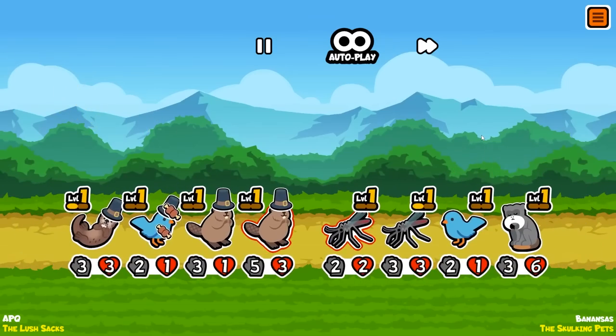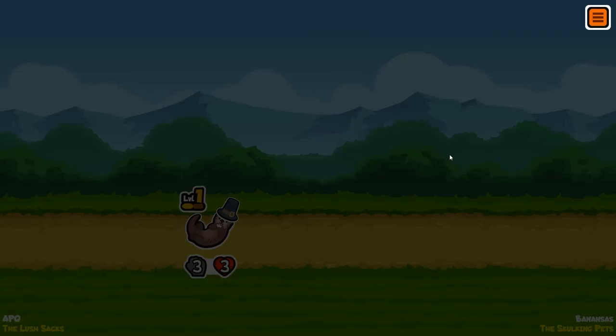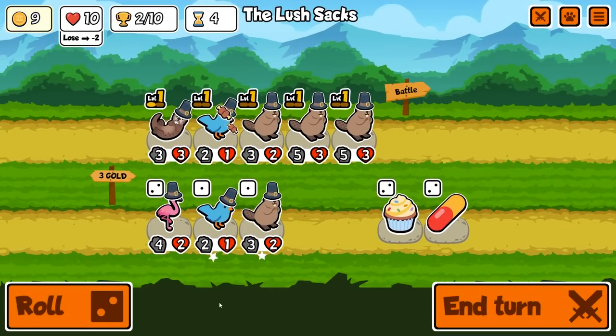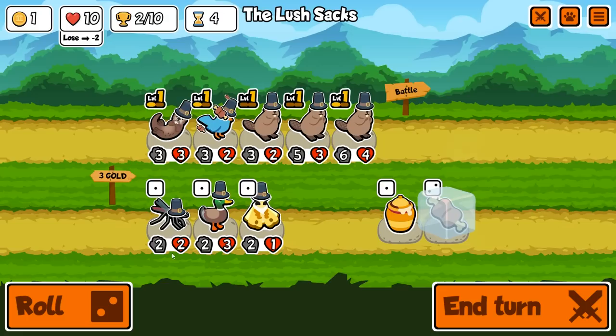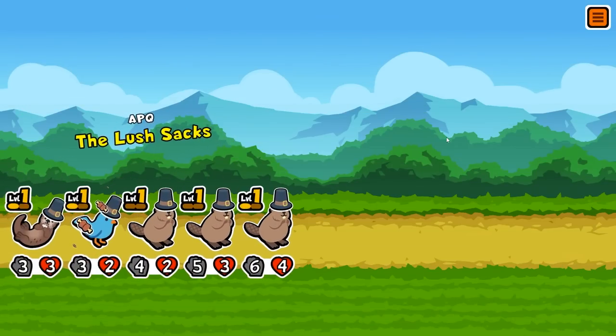Almost a level two otter. Find some bluebirds, maybe a level two bluebird as well. That's a win! Let's re-roll — we don't want to merge yet. We want to merge next turn when we get everything we need. I'll re-roll in case I see anything I like. Next turn we merge the beavers and hopefully get a level two bluebird or otter as well.